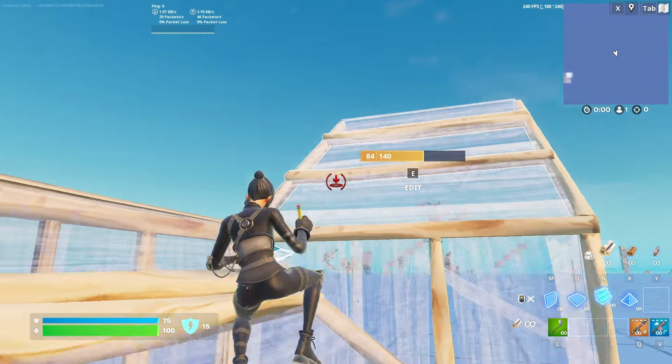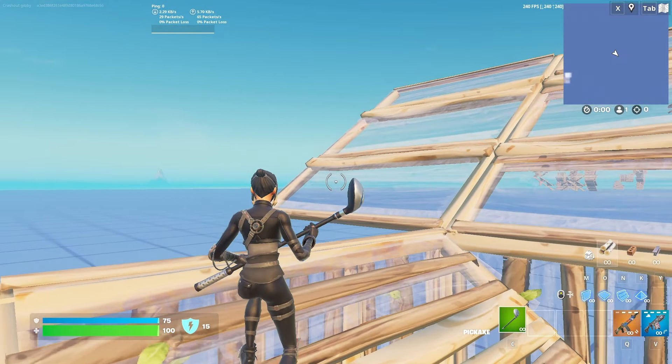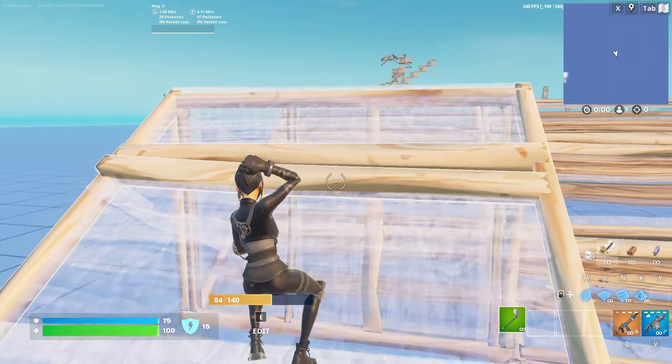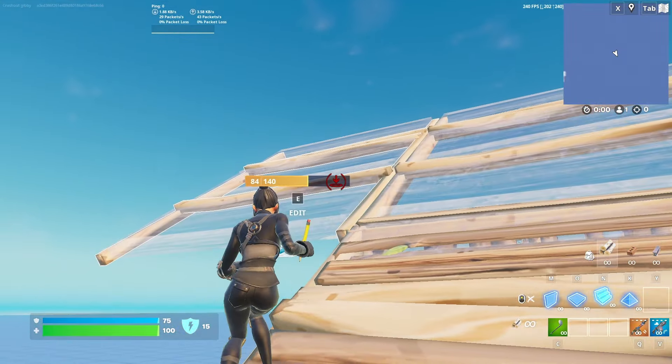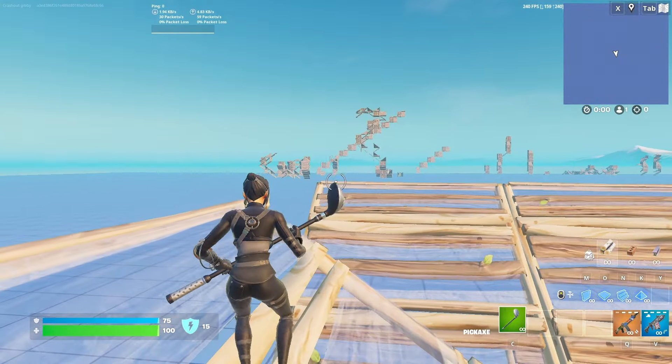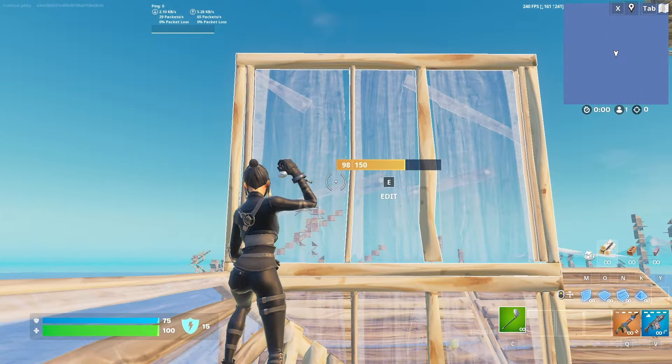Start with a ramp below you and a wall to your side. Extend two more ramps connected to the wall. Jump, place a wall on the farthest ramp, land on another ramp, and extend two more ramps. Then to keep elevating, jump, place a floor, and a ramp out in front of you.